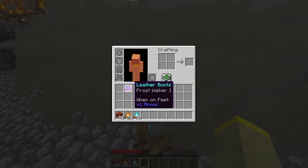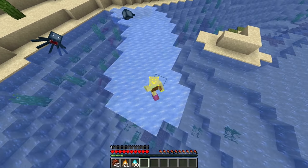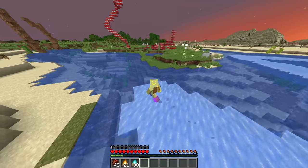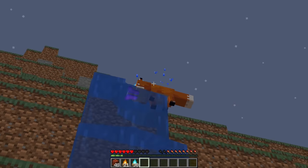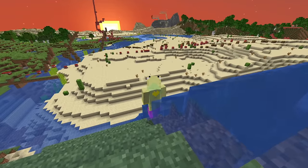The Frost Walker enchantment protects you from campfires and magma blocks, which is kind of ironic. In addition, the ice created from Frost Walker lasts longer during the night because there is no sunlight to melt it. Enchanted boots with Frost Walker can also be applied on foxes, but this only works on Bedrock Edition. When first added, Frost Walker used to work on flowing water too.